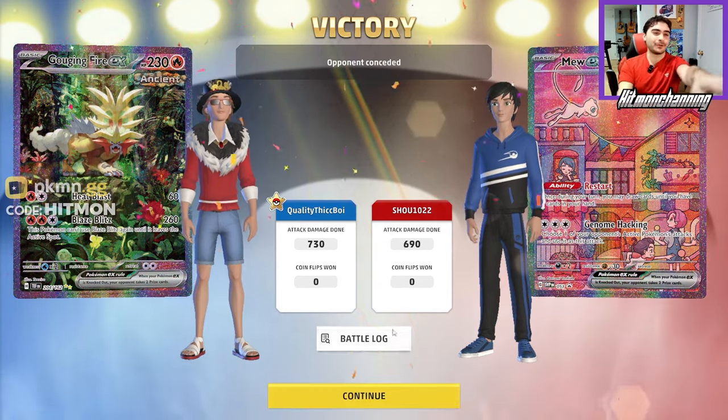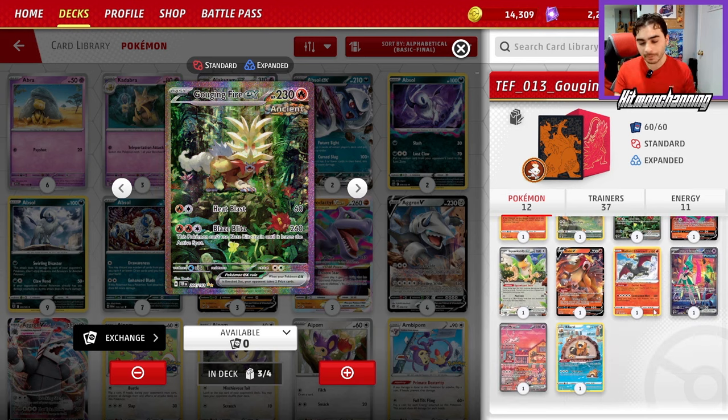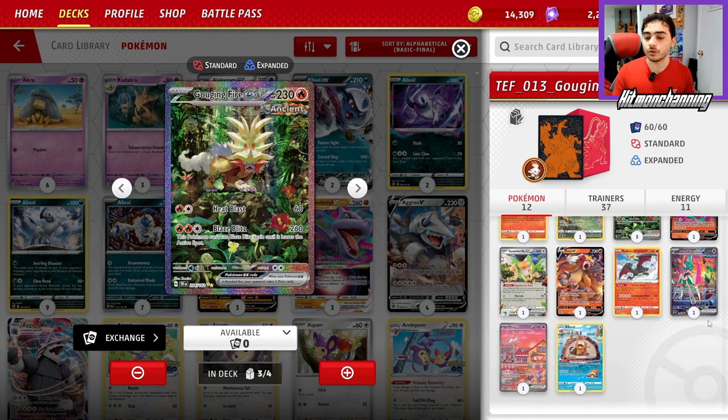That was intense, but we beat Shark — a really tough deck to beat when it sets up. So what do you think of my Gouging Fire EX deck? This deck is a ton of fun to play and I actually think it's really good — it's really different from what you usually get to play right now. Box decks are hit and miss; future box is fun but can be very bricky. Gouging Fire is a little bit better in terms of consistency because you have a lot of flexibility. You have a lot of different options — single prizers, snipe, good high-damage two-prizers — and you can work around different scenarios.